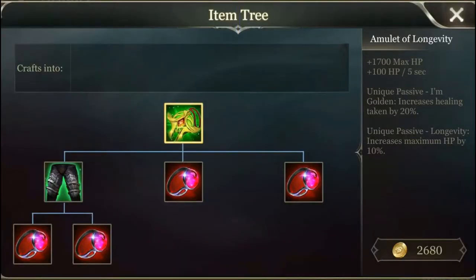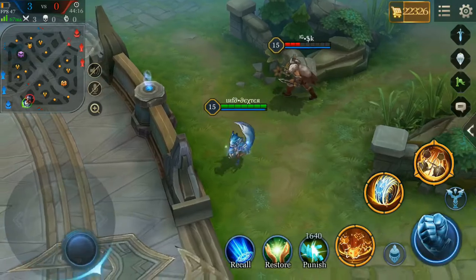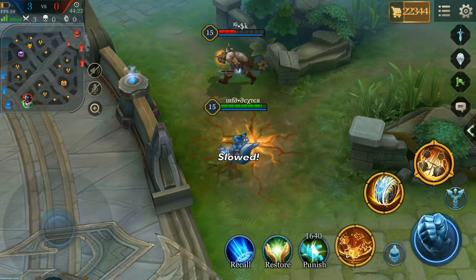This item is very expensive but provides 1700 HP and restores 100 HP every 5 seconds. Its unique passive increases healing taken by 20%, meaning if someone uses a heal spell on you, you'll receive 20% more HP. There is one more passive that increases maximum HP by 10%. If a Thane or Tara builds this, it's almost impossible to kill them unless you have a Xanis.